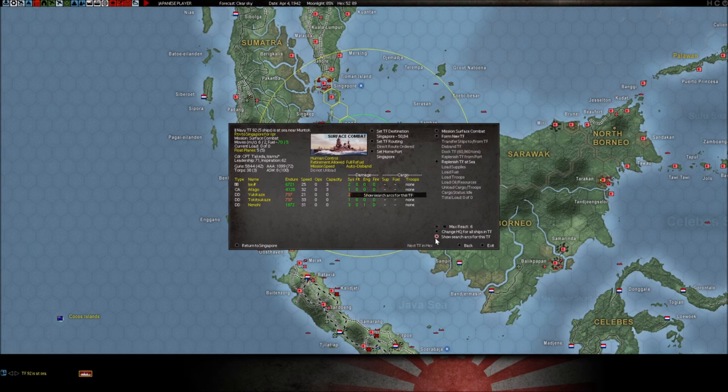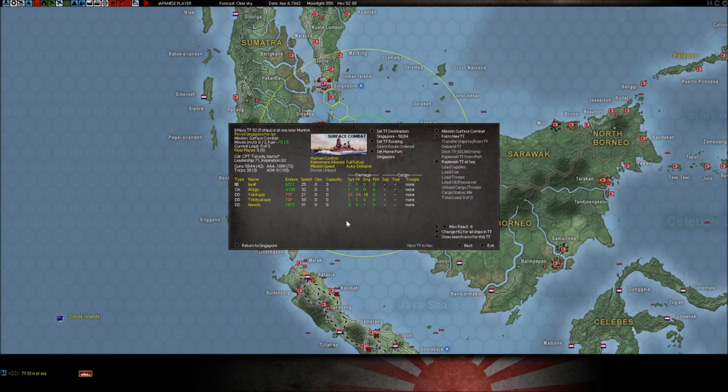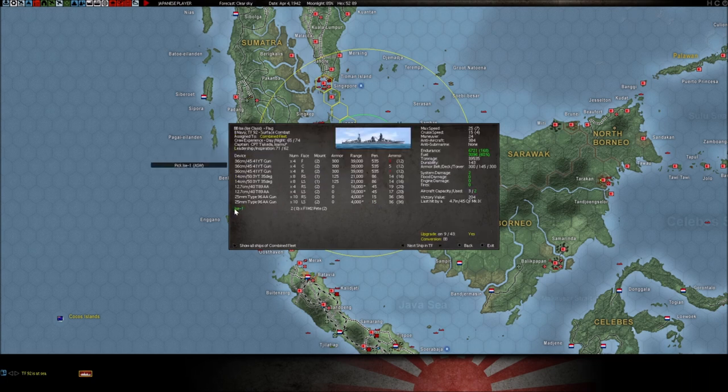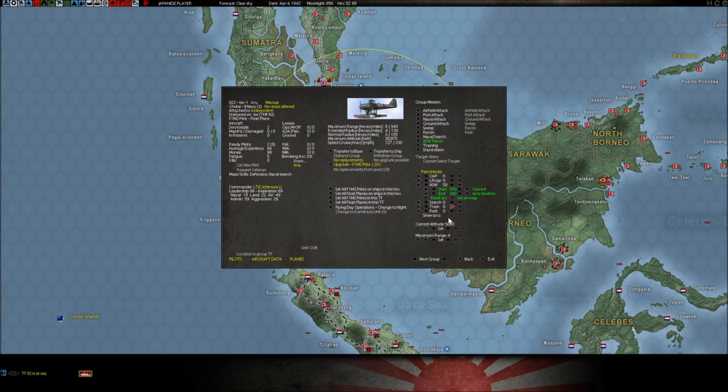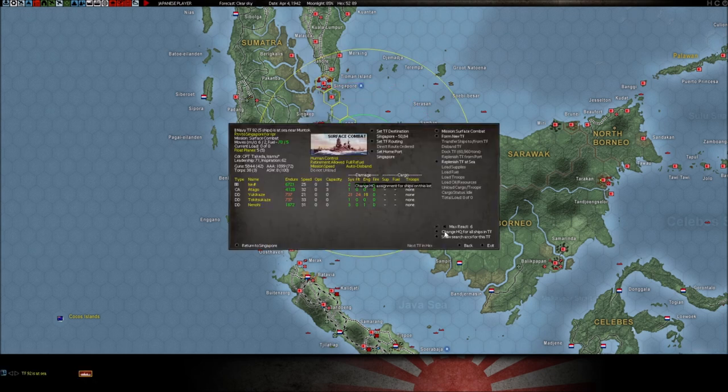The last thing here is the 'show search arcs' button for this task force, which is useful for ships that have aircraft on board. You see the ring — that shows you the different ranges of the aircraft on that task force.